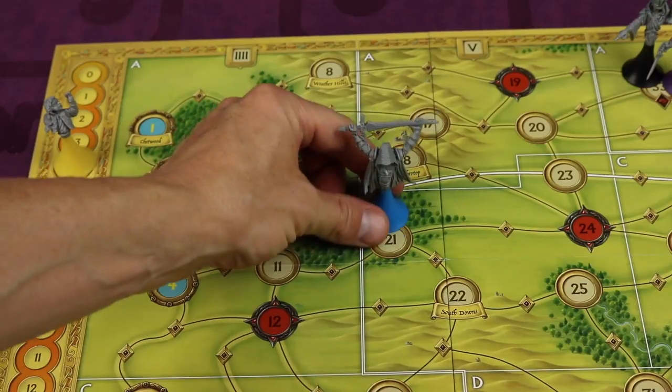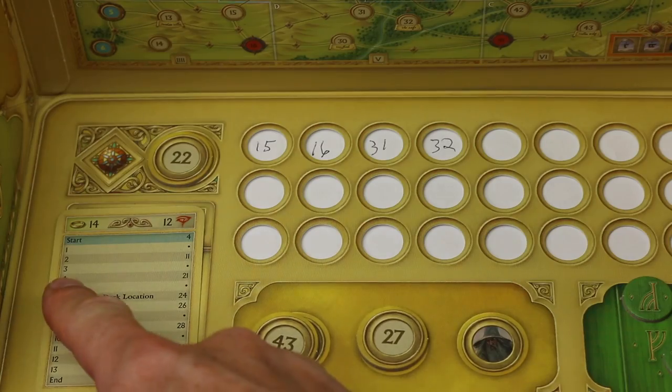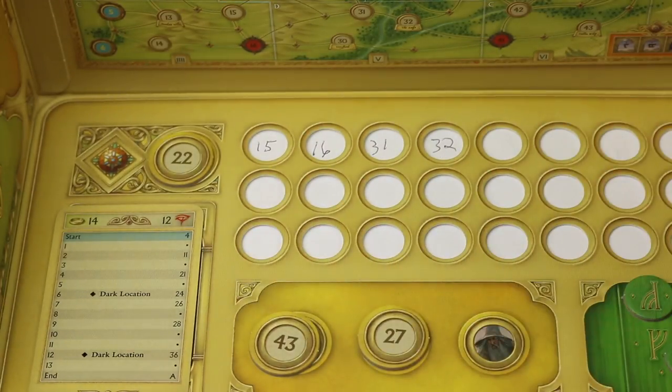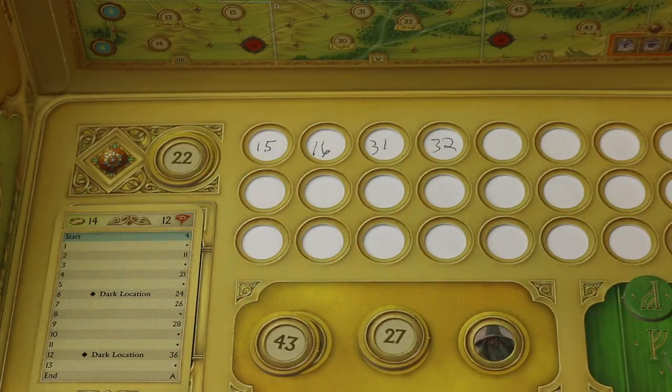Searching works a bit differently in Part Two. If a Nazgul is on location 21 and it's movement four, and Frodo's fourth movement is location 21, the answer is yes and a track token is placed normally. Also, any location Frodo has previously passed through also yields a yes. However, Gandalf can never be found by searches because he leaves no tracks — even if the Nazgul searches Gandalf's exact current location, the answer is always no if Frodo was never in that location.